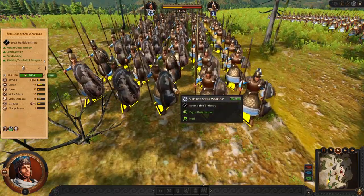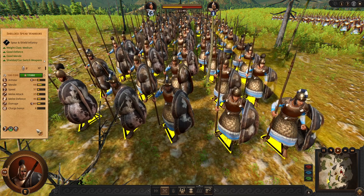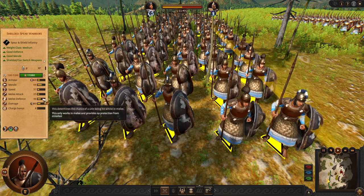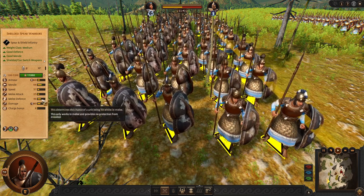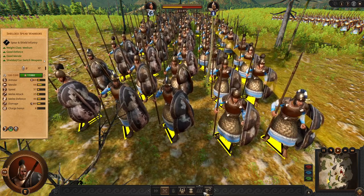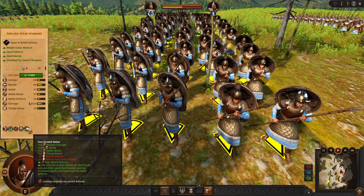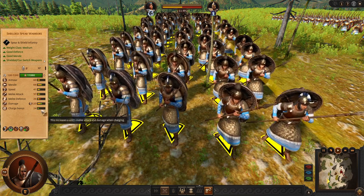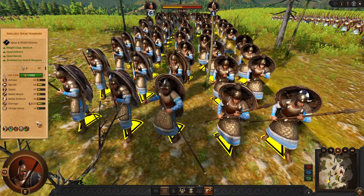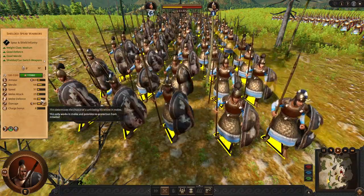Let's move to the mid game. We have Shielded Spear Warriors, which is the same unit used by Paris. They have okay, maybe below average stats for the frontline. But because of the two-handed melee mod, they can put their shields on their back, be protected from your missiles, and do some nice charge damage. After a couple of seconds after the charge you will want to switch shields back so they can hold longer.